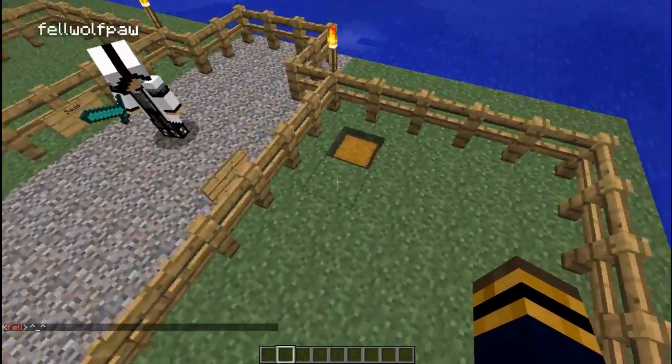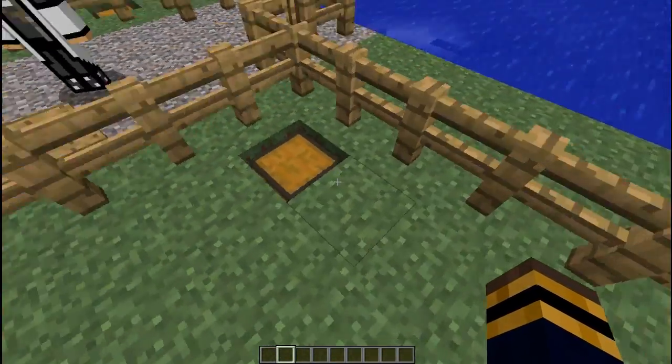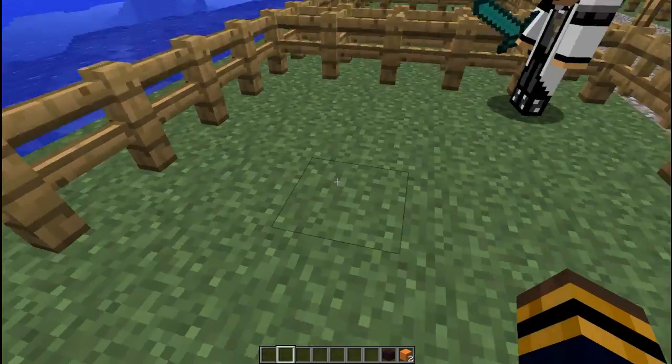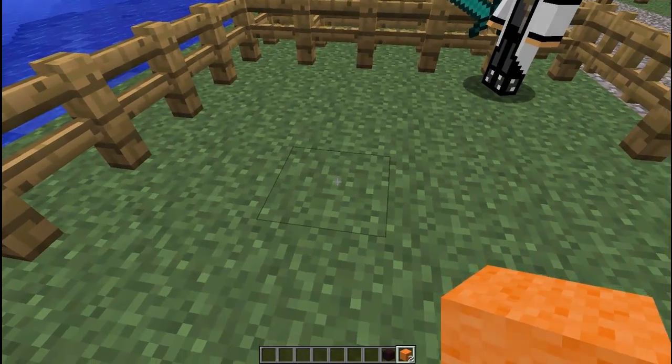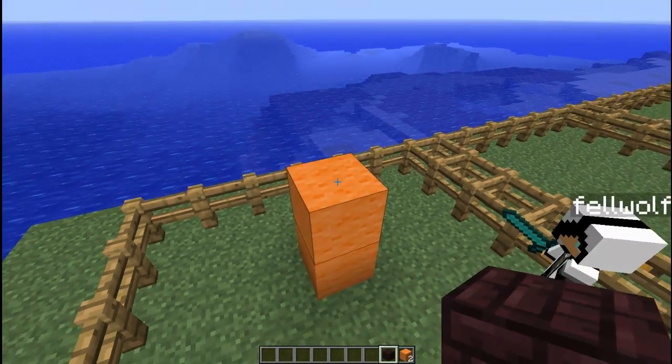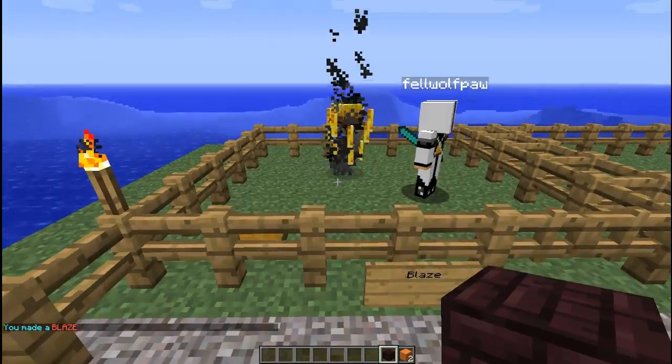Getting right into it, our first mob is the blaze. So we have the blaze here — 1, 2, and 3. We set the orange wool, orange, and then the nether brick. And that will create a blaze.